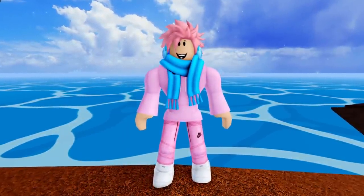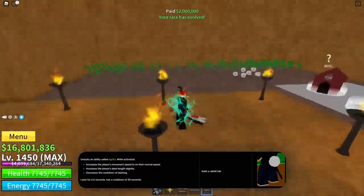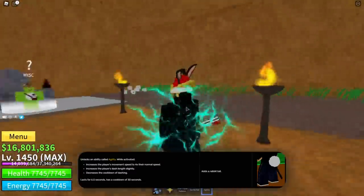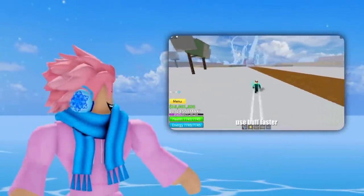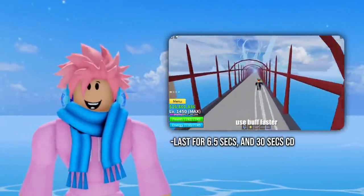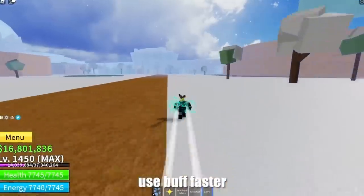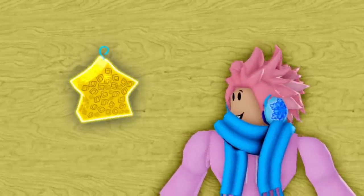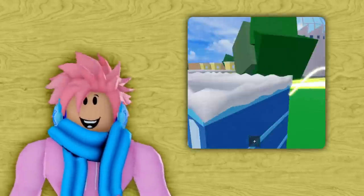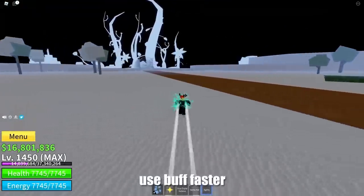Moving on to the Rabbit Race — the V3 ability is called Agility, and it does exactly what it sounds like. It boosts the player's movement speed to 4 times their normal speed and slightly boosts dash length when you press Q. It lasts 6.5 seconds with a 30-second cooldown. It's faster than the Light Fruit's Shining Light ability, and great for traveling and chasing others. However, it doesn't buff anything besides speed, and the duration is pretty short.